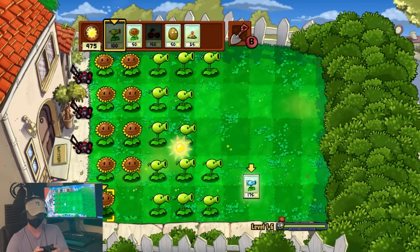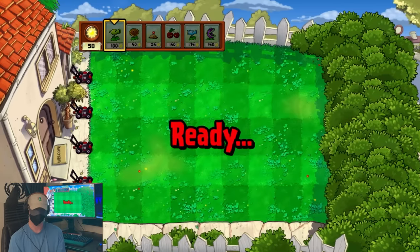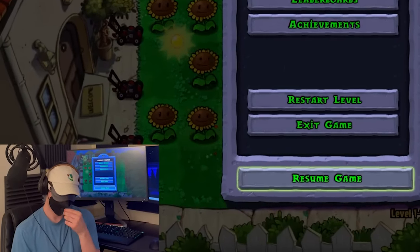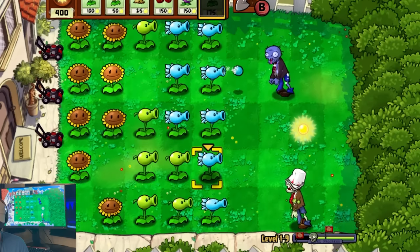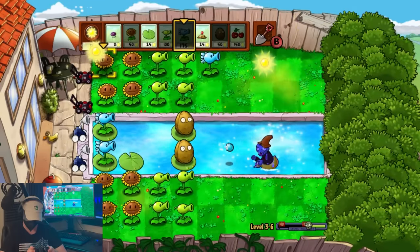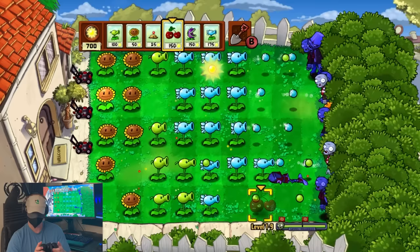Truth be told, this level absolutely wouldn't have been such a disaster if I had just used the snow peas I got in 1-6. But because I forgot the order in which you receive plants and thought this guy was a chomper, I wasted a seed slot. This didn't stop me from accidentally starting up a chomper column in 1-8 and not realizing it until halfway through the level. Through complete luck and nothing else, I still managed to survive regardless and remedy my error in 1-9 by actually planting snow peas this time. Although I could have also used repeaters, snow peas massively outclass them in this challenge — their slowing effect almost completely makes up for their technically lower DPS, and killing zombies slower is actually a good thing for us, as it gives us more time to accumulate sun to plant even more snow peas.